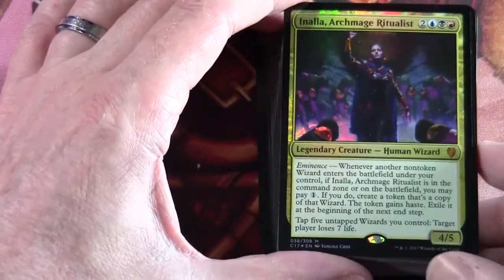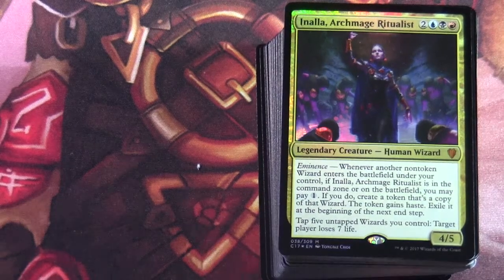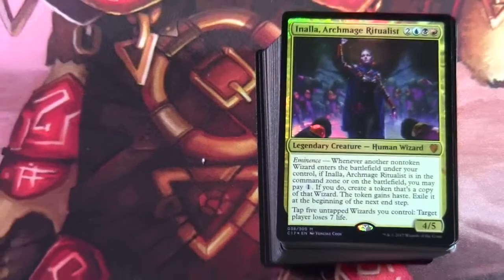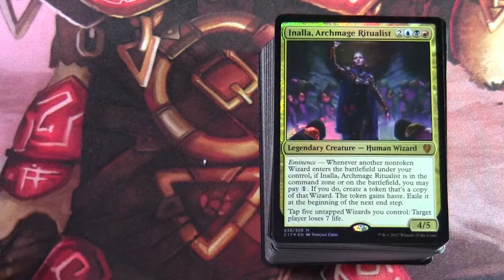As with all the decks I have looked at so far, I'm going to highlight the mythics and rares and spend a little time looking at the mana base. So Inalia Archmage Ritualist is two blue-black-red for a 4/5 legendary creature human wizard with eminence. Whenever another non-token wizard enters the battlefield under your control, if Inalia is in the command zone or on the battlefield, you may pay one. If you do, create a token that is a copy of that wizard — the token gains haste, then exile it at the beginning of the next end step.